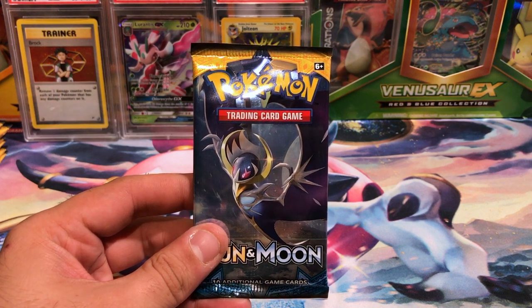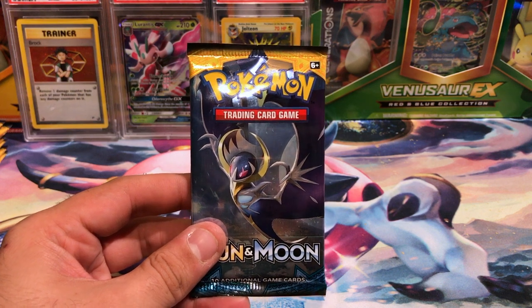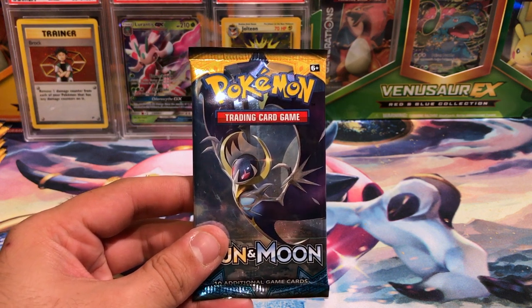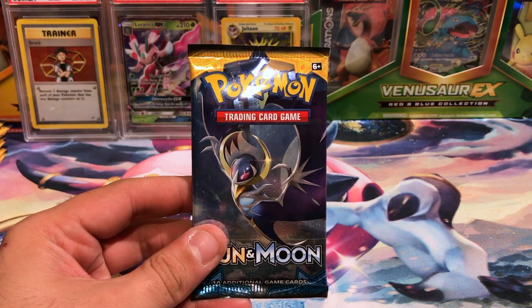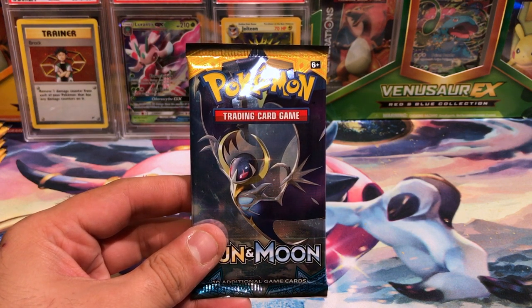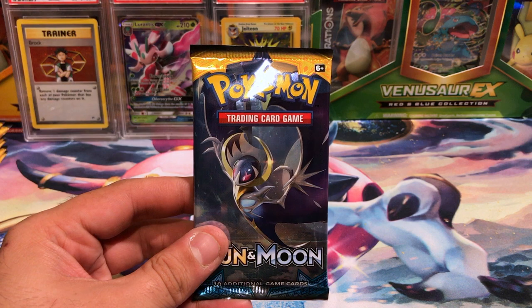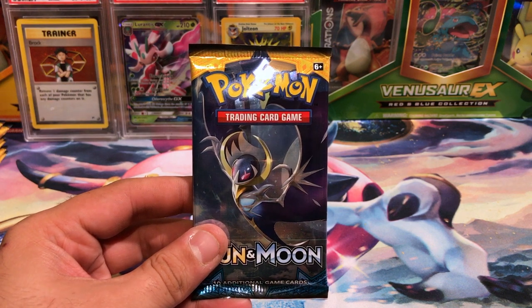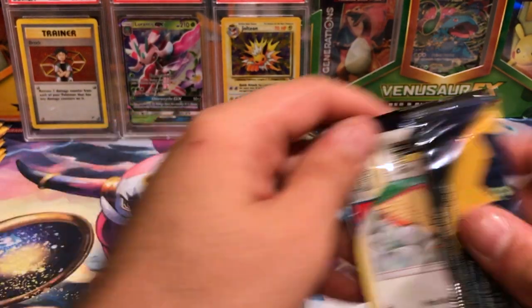I think these might be from when the boxes were searchable, which I didn't do because I just grabbed ten packs straight out of the front. But hopefully, if that was the case, then I should have at least three holos or better — and that's really what I'm hoping for. We will get right into these packs starting with Lunala here.